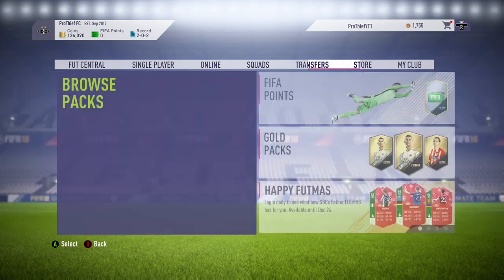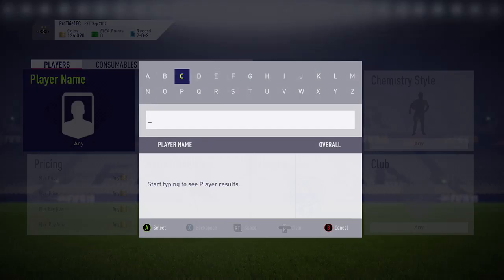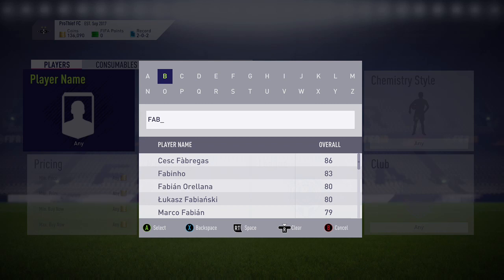Hello guys, what's going on? I'm Prithia and today we're going to be doing another Sliding Field. Today it's pretty straightforward — all you're going to do is go on to the Transfer Market, then go to the player name and type in Fabadino.